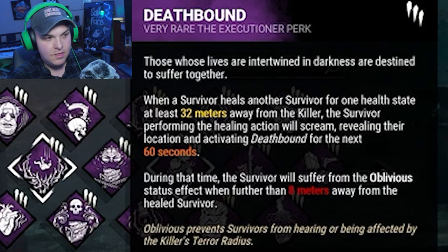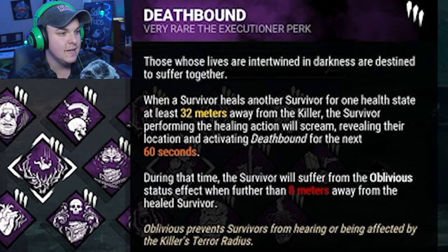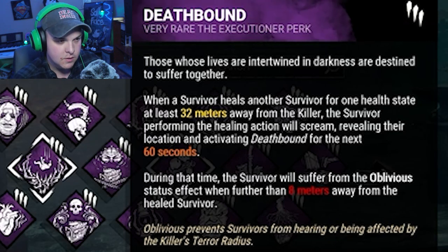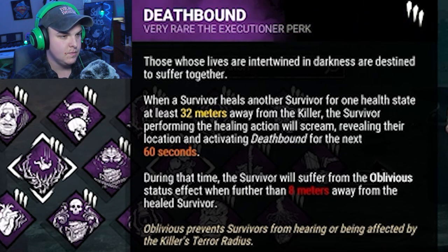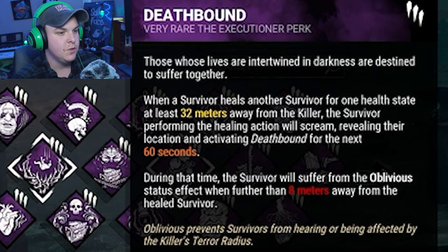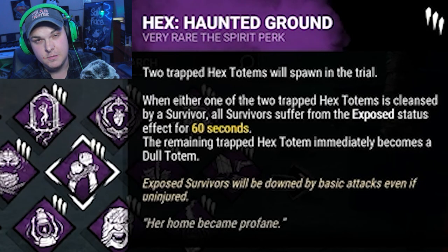And then we've got Deathbound. So when a survivor heals another survivor with one health state at least 32 meters away from me, the survivor performing the healing action will scream and reveal their location. For the next 60 seconds, they will remain oblivious when they are further than 8 meters away from the healed survivor. Oblivious means they can't hear my terror.